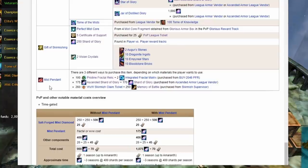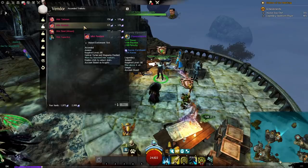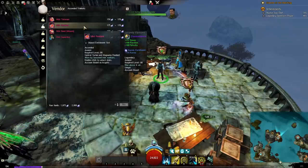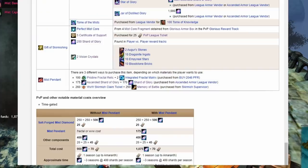The last item, and what you could consider to be the precursor for Transcendence, is a Mist Pendant — another ascended amulet with selectable stats. This can be purchased in PvP, World v. World, or Fractals. Purchase it in any game mode where you have an excess of that type of currency that you don't mind spending. And again, you could use this for a long time while you're gathering the other stuff if you wish.